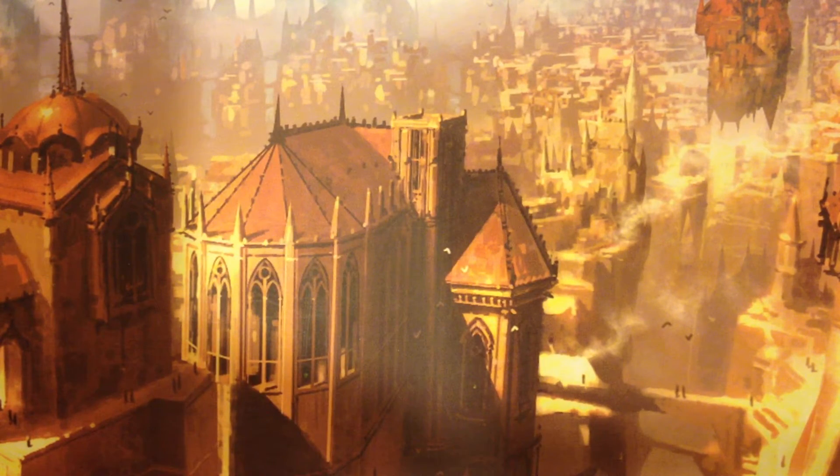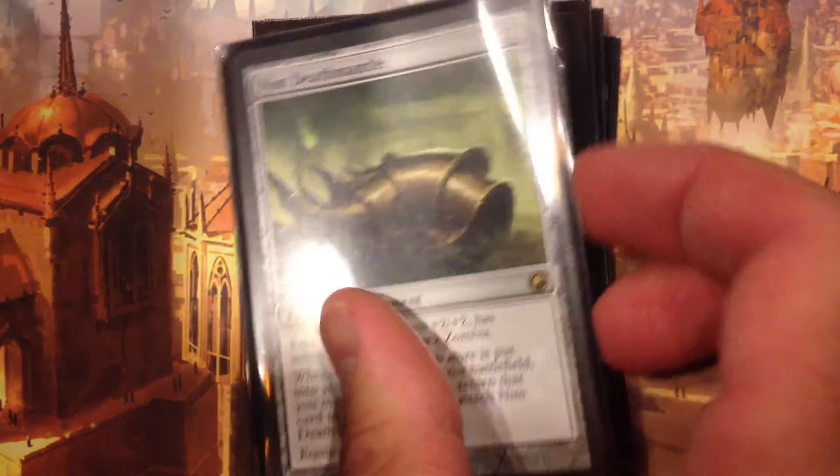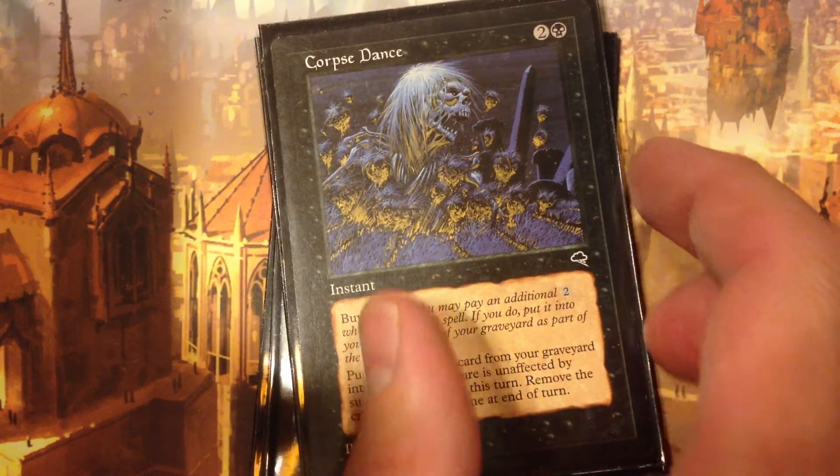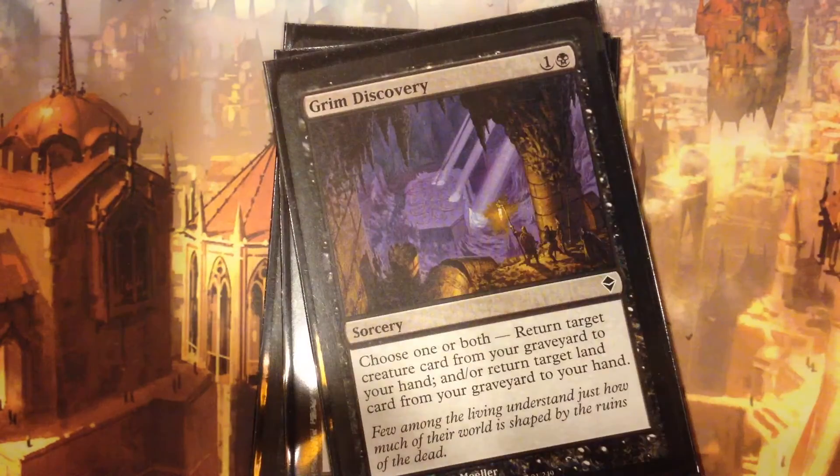The next package is our reanimation package. Nim's Deathmantlem: whenever Doon goes to the graveyard, you can basically pay four and get him back into play immediately — you're not having to pay the escalating Commander casting cost. Corpse Dance is actually the best of all these because it gives haste and then removes him from the game at end of turn. Really, you're just recurring a card that may be like an Exsanguinate or something big, and then sacrificing immediately. With the buyback, it's just totally amazing.